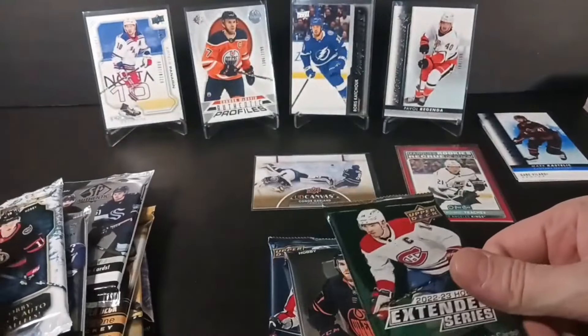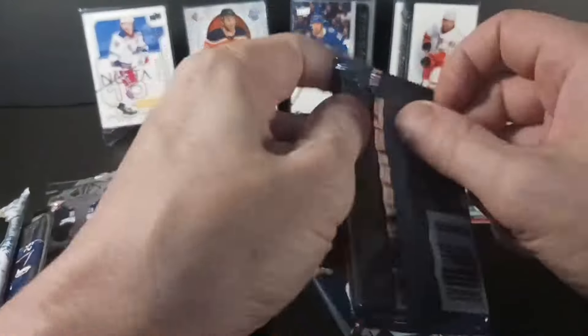Trifecta from 22-23, starting with Series One. What do we pull out of this hobby pack? Keller. That's a cool McDavid card — I don't know what he's looking at, maybe his girlfriend's up there. Through His Eyes Portraits. Lukas Reichel — keep pulling this guy. He's following me.